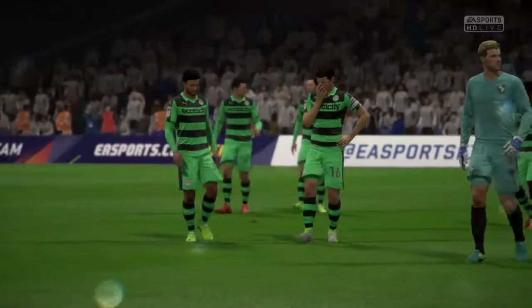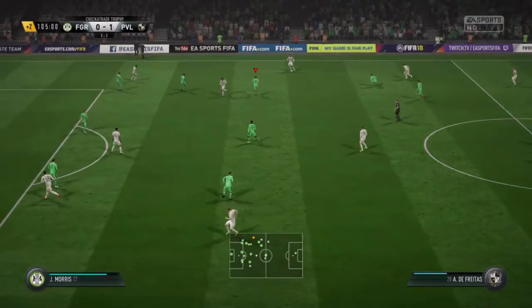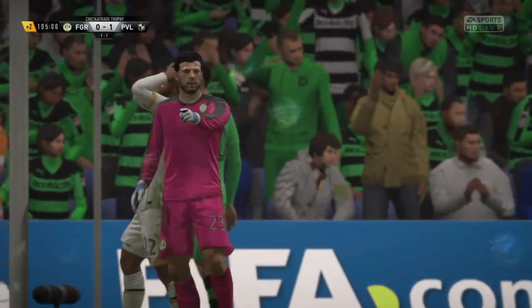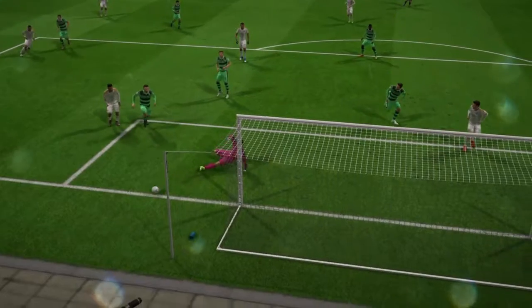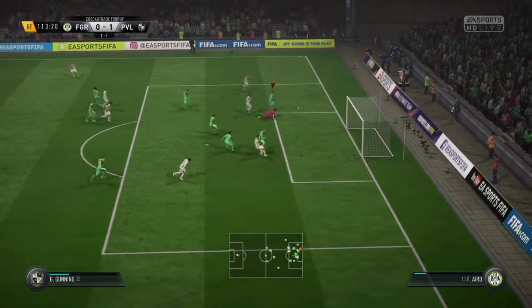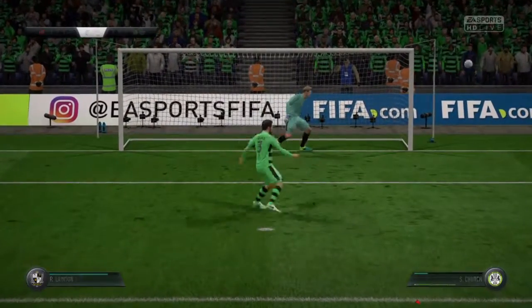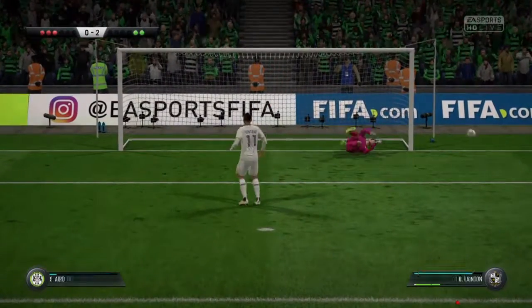Extra time it was. They continued to make chances — Pike came forward, good save by Russell. Pike was proving to be a problem. We never pushed on to try and win the game. Pike hit the post for the second time in the game — at this point I wanted to kill him. Then it went to penalties. Murphy missed again, Laird missed, Church missed. Montano stepped up — missed though. Barnett scores, and Port Vale are through to the EFL Trophy Final.